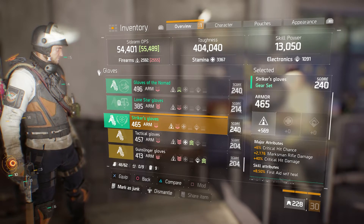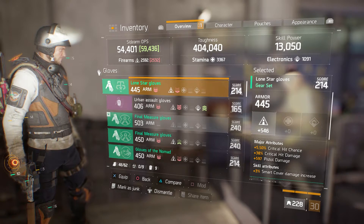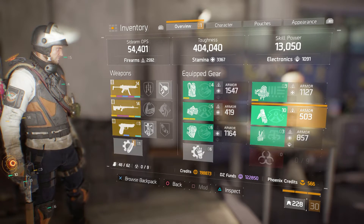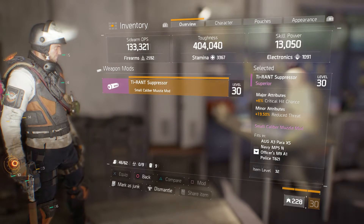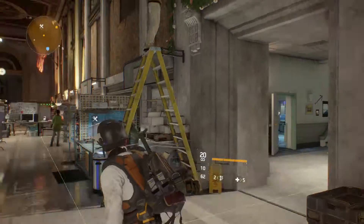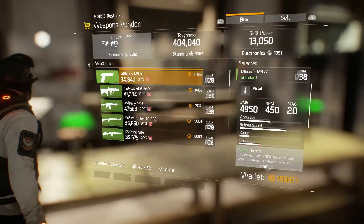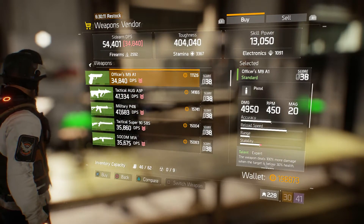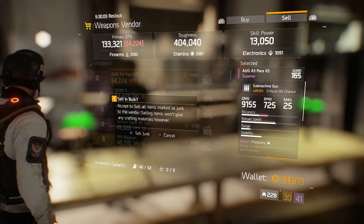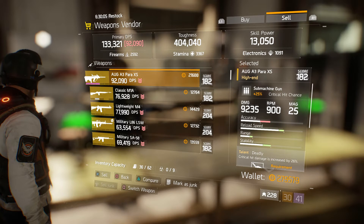I'll just sell these. So I have one — yeah, the extra bonus item I got, I'm gonna sell that too. Let's see what we get from this — maybe a good amount of credits. We're at 198k and we got a whopping 80k.